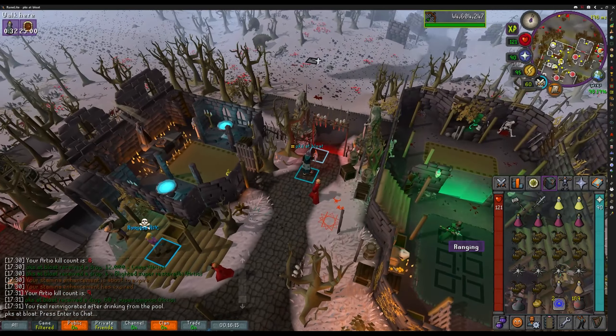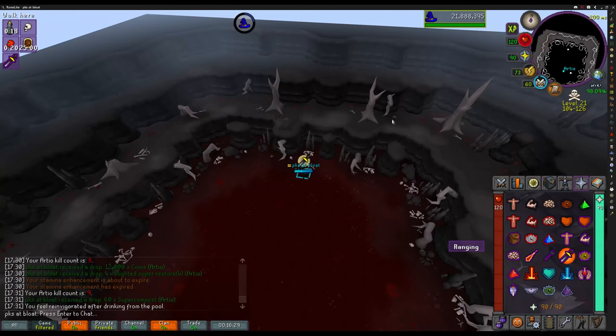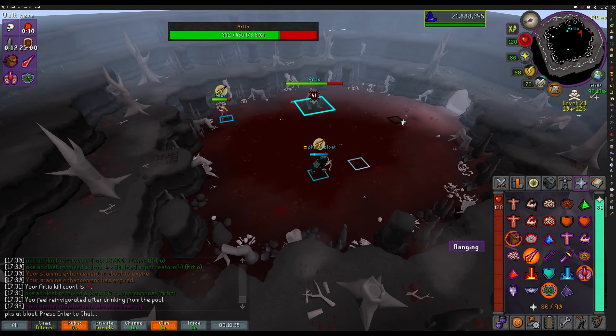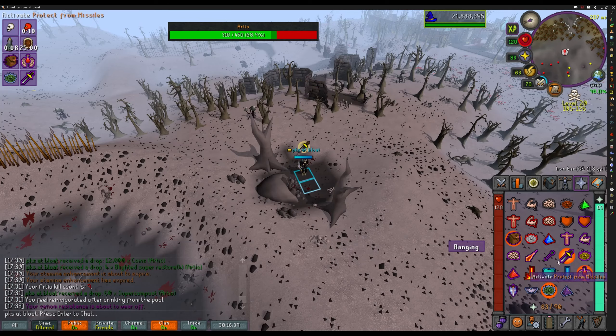To get to the boss, just teleport to the Ferox Enclave using a ring of dueling. Run northwest and enter the cave, but be warned that you may already find other people while scouting in case you don't have 20 KC already to use the peek option. You'll pay 50k upon entry and it's only paid once until someone PKs you.